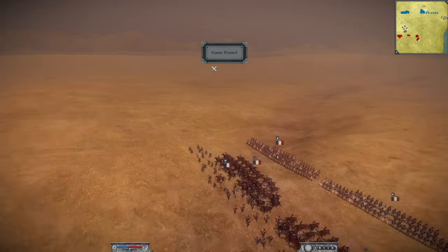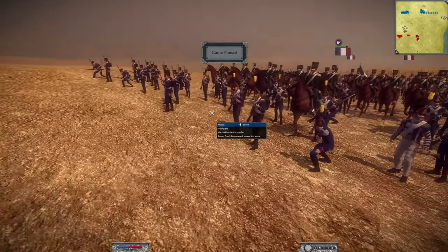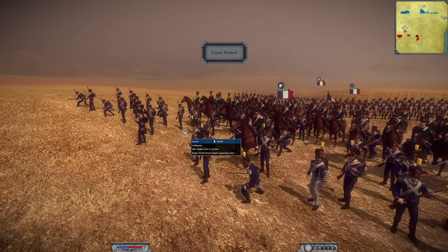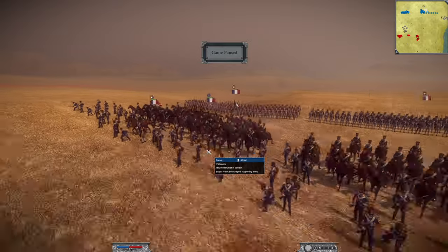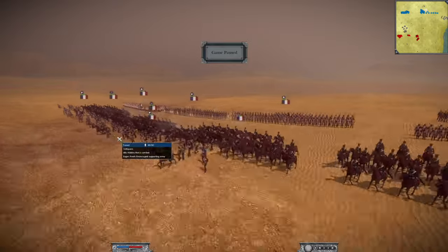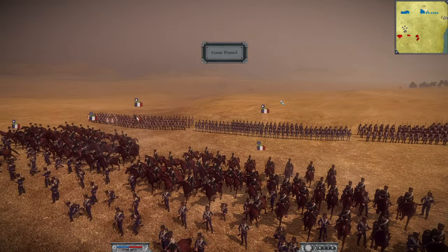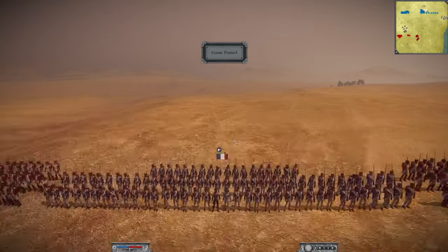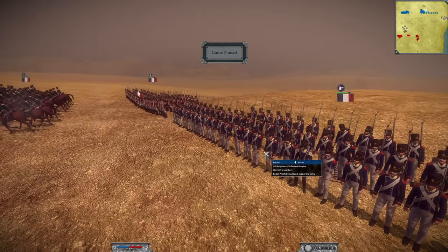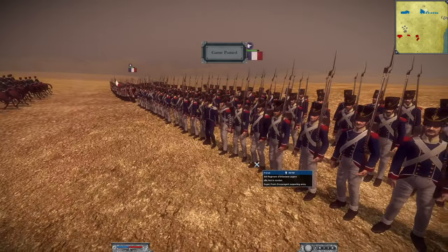Now onto his French ally over here on the right-hand flank. He has four of the Voltigeurs, the Standard Voltigeurs. Interesting choice because in online, people don't really tend to take the Voltigeurs — they tend to take the Light Infantry instead, the Chasseurs, because they have more men and generally do more damage overall. But he's also got the 6th Régiment d'Infanterie Légère, which is a Standard Light Infantry as well.